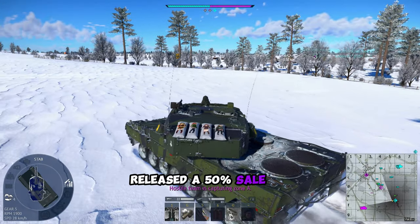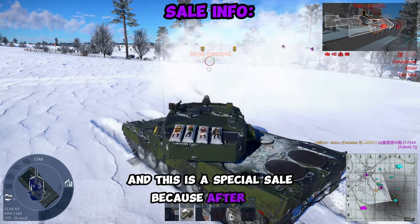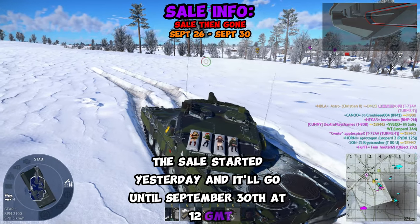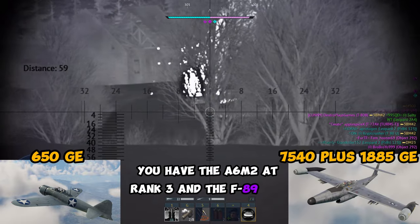Yesterday, Gaijin released a 50% sale on a bunch of GE vehicles that are lower tiered. This is a special sale because after this, they're no longer going to be on sale. The sale started yesterday and it'll go until September 30th at 12 GMT. For the United States, you have the A6M2 at rank 3 and the F89D at rank 5.